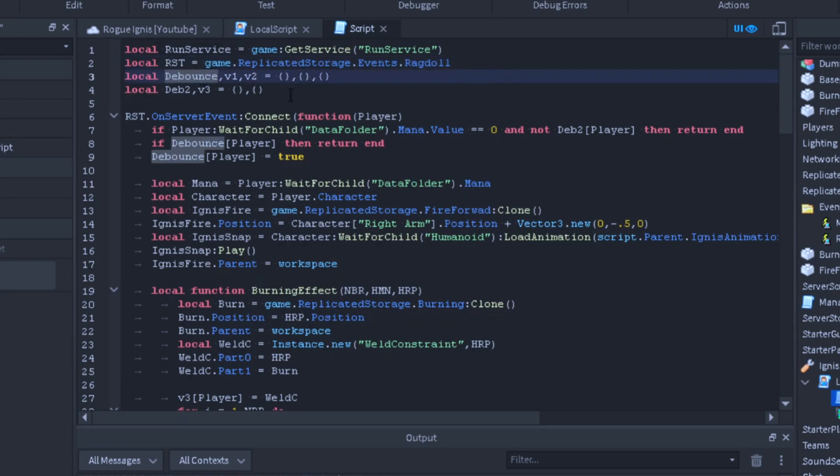We're basically going to have five tables in all: debounce, V1, V2, debounce2, and V3 — and these are all going to be tables. Now we're going to do OnServerEvent, call our remote function, connect the function, and run players through the parameters. We're going to check: if the player's data folder mana equals zero and debounce2 player is false, then return end. This makes it so if the player tries to use Ignis while they have no mana at all, it will not fire.